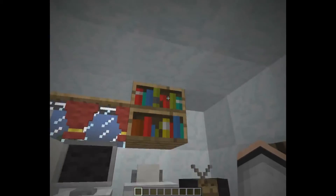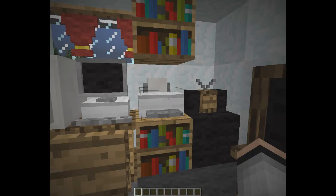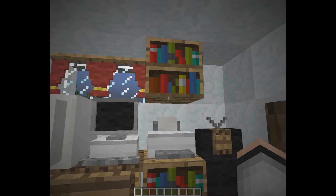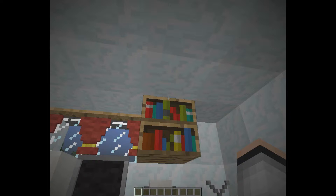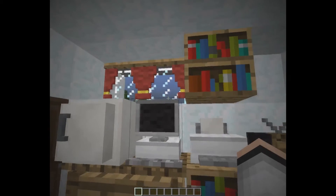Then you got a bookshelf that goes all the way up — supposed to be filled in, but you don't have that. I got a printer, some spare blankets and pillows on the bottom shelves, some trophies, and some games up here as well. Then I have some BB guns up there because I used to be into those, but not anymore.